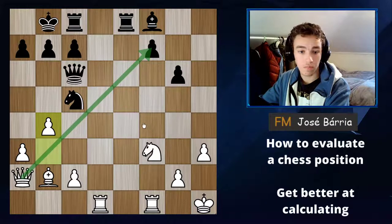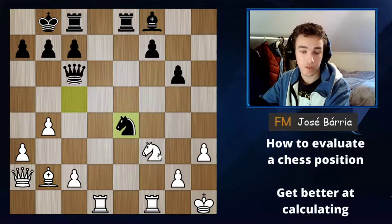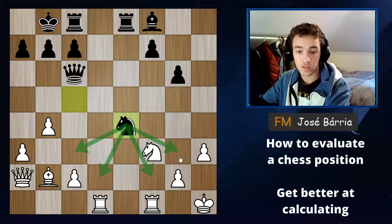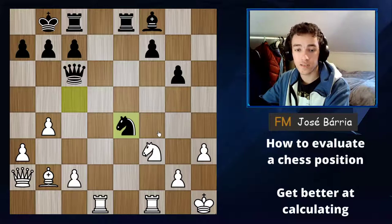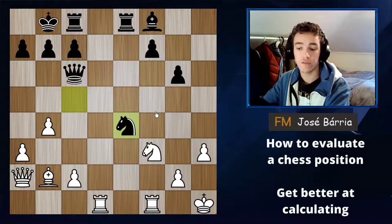A much better move would be either knight e6, which is good — the knight is still controlling some nice squares and has a lot of life — or knight e4, which is the best move. It's controlling some really nice squares, immediately threatening a discovered check as well as knight c3. Knights in the center are where they shine. After knight e4, black is actually much better.